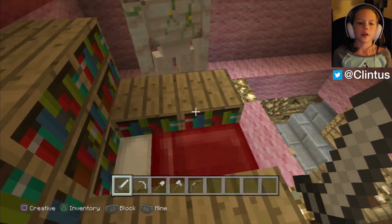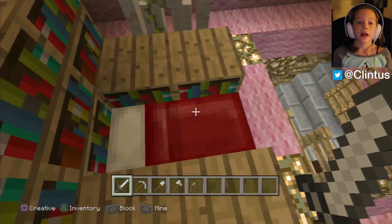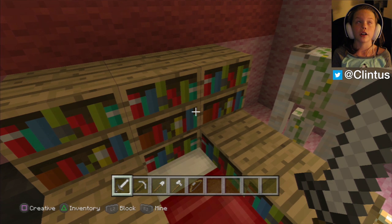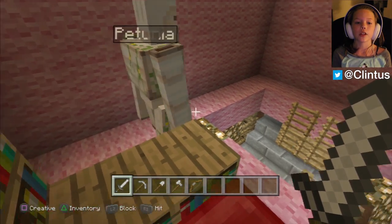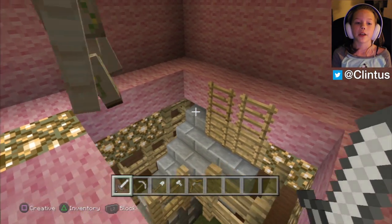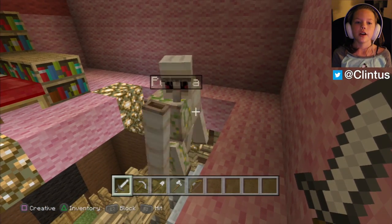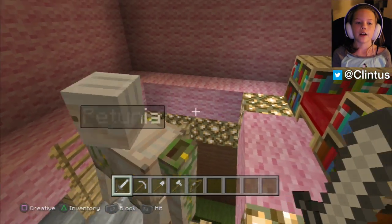This is his upstairs. He has a bed with some library books. But he actually isn't a librarian — a librarian is one with a white coat. He has brown, which means he's a farmer. But he has a little friend called Petunia, and it's an iron golem.